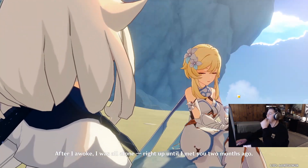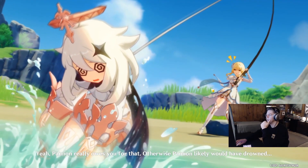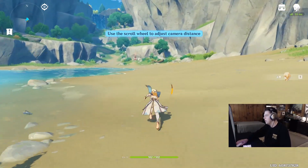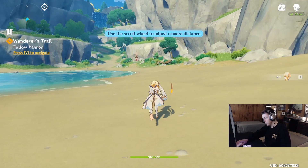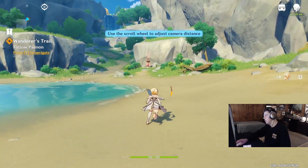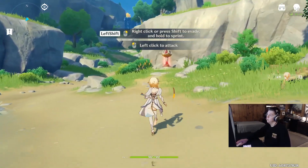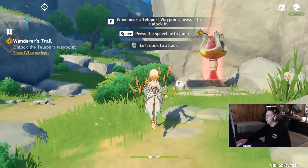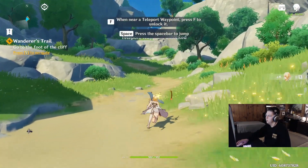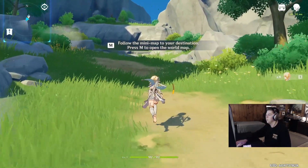Keep in mind this guide is going to be done as fast and efficiently as possible, and you're going to have to do every single thing I do in this video in order to hit Adventure Rank 7 in under 30 minutes. The first thing is just to skip through all this, hit this teleport waypoint, and keep going. It's literally going to be just raw gameplay.